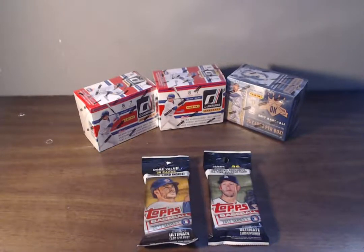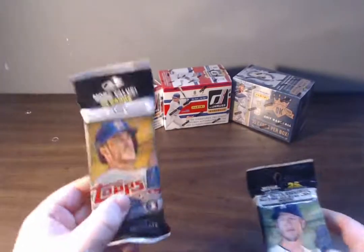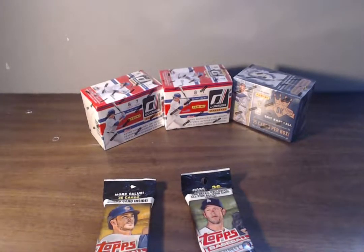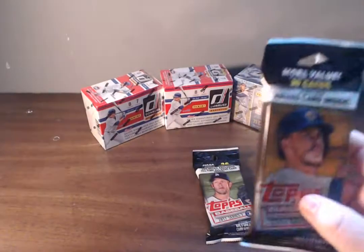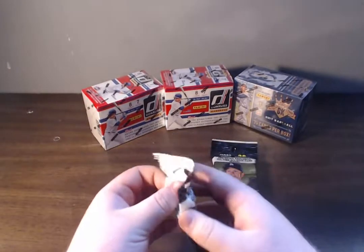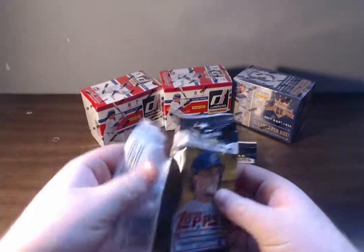Hey, what's going on guys? It's Baseball Card Fanatics here on YouTube. I'm about to do an unboxing — our very first one ever. Here's what we're going to go over today: we have two value packs, a Series 2 and a Series 1, two Donruss Blasters, and a Diamond Kings Blaster. So first things first, we're going to hop into the Series 1 value pack.